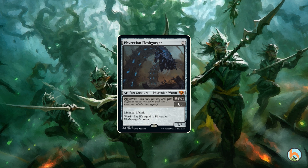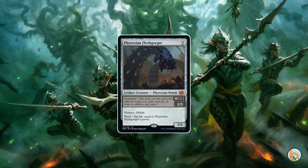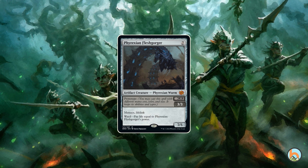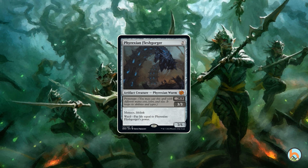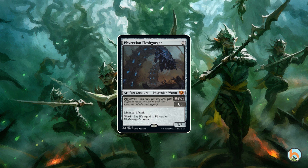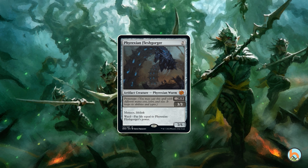A three-mana three-three with menace, lifelink, and ward is already pretty decent. We don't really have a deck for this right now — maybe Jigs or the black aggressive ones. You also can't ramp it up with Cabal Coffers consistently because it's double black. A Golgari or Jund midrange deck could see play for this at some point. Maybe if partners were still a thing and you had a Jund partner deck playing more lands, you could realistically get up to seven mana more consistently.